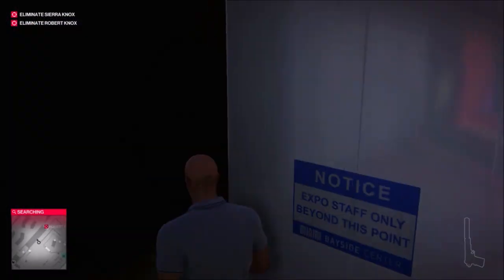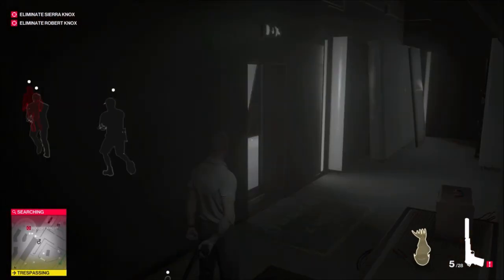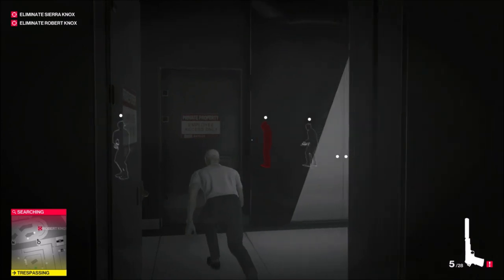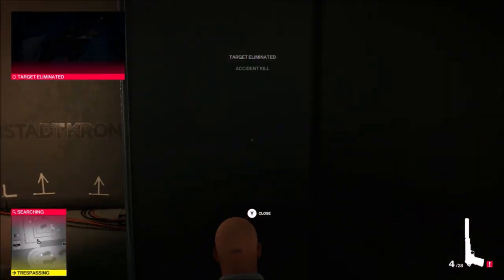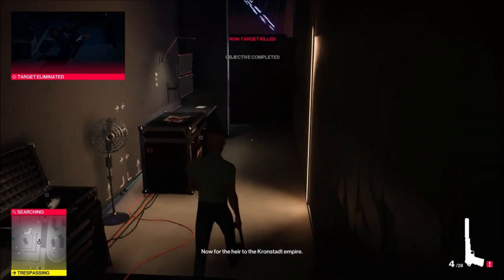That's going to be pretty much it. He's going to go this route — just let them go and then settle in. You don't want to go in too far; just open the door, take your shot, and get out of the way. I'm going to shoot it wherever. That's pretty much it.